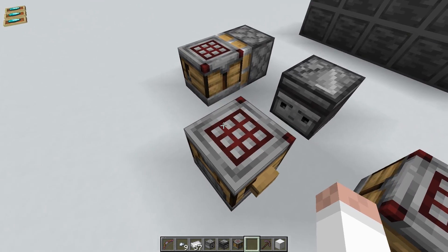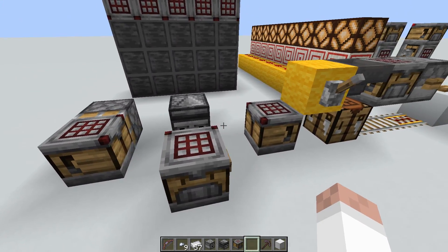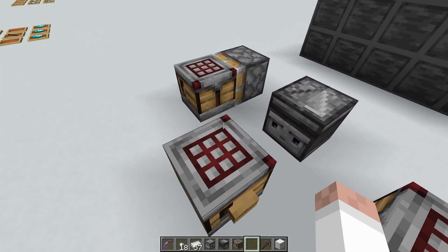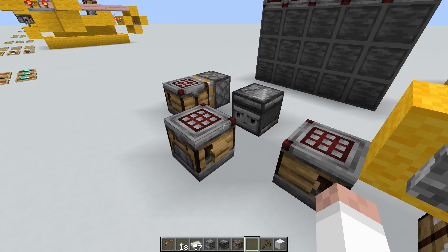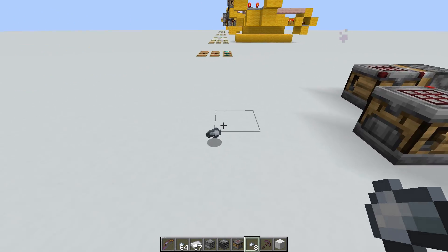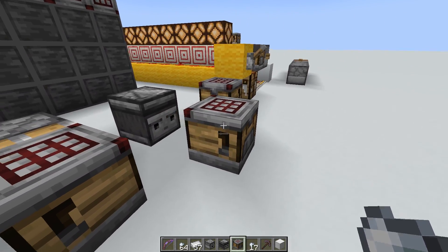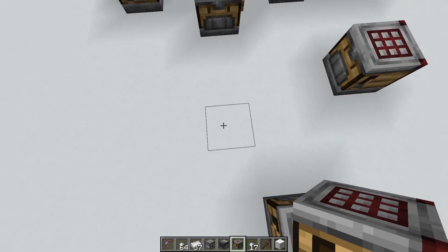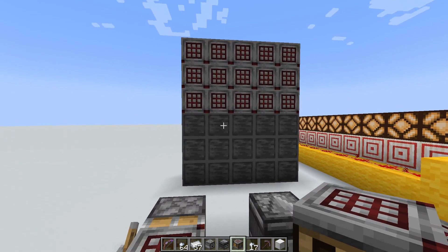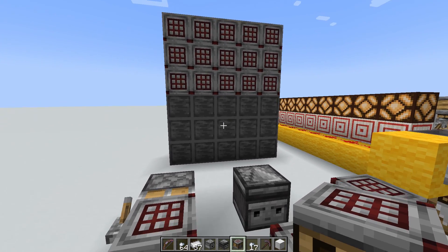The top texture of the crafter lights up when you have a successful output — for example, converting iron ingots into nuggets. When the craft is successful, the top area lights up like redstone. Also, the little open area — kind of like a mouth — opens up and that's where it spits out the item, which always comes out from that side of the block. The block can be placed in all directions, and each side has a different texture.